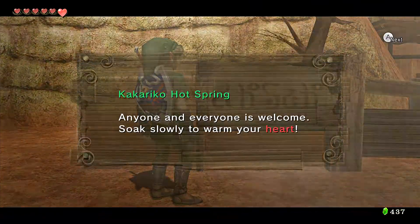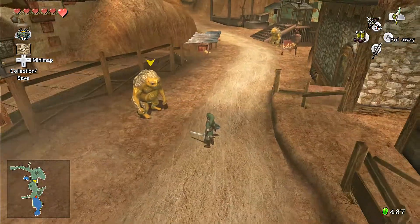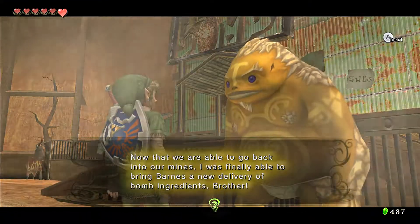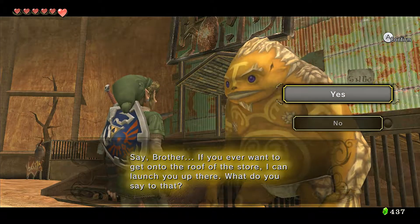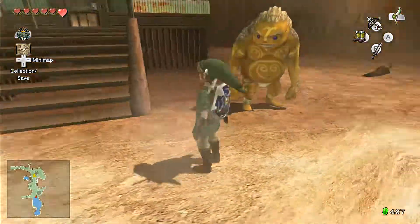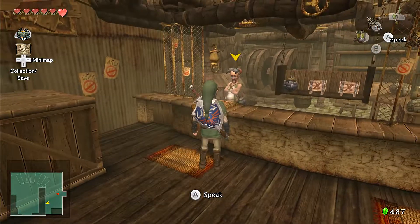Let's go ahead and hop down — still no fall damage, just do the rolling thing to deal with that. I'll be able to go into the mines and bring Barnes a new delivery of bomb ingredients — looks like he's already started selling them again. You should try out Barnes brand bombs sometime, brother. If you ever want to go to the top of the store, I can launch you up there. I think that is the way to get to our thing up there, the observation platform, which is a little bit closer than I thought. Into Barnes bomb shop.